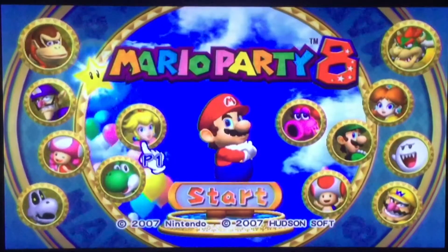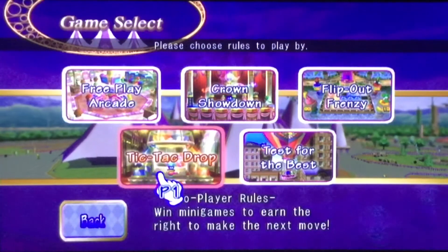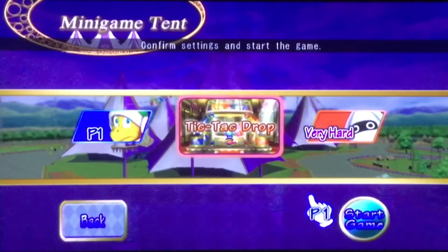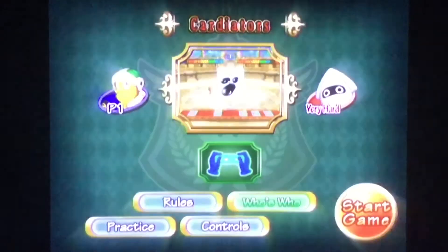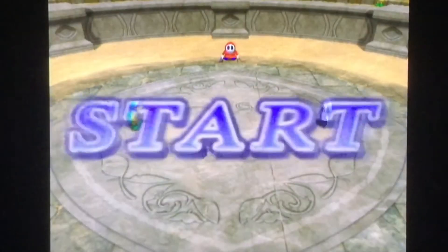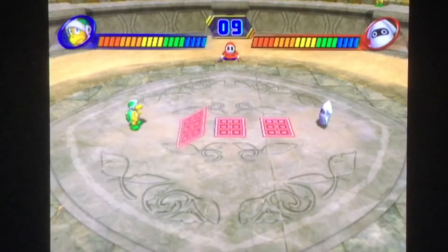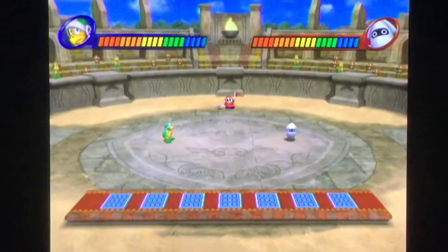Oh yeah, that's more like it. I'm back and today we're going to be playing Tic Tac Drop, which is for today's video. So without any further ado, let's face a very hard CPU. The main goal of this minigame mode is that we need to get three balls matching. You could say this is Connect 4, but minigame style — except instead of 4, you connect 3.